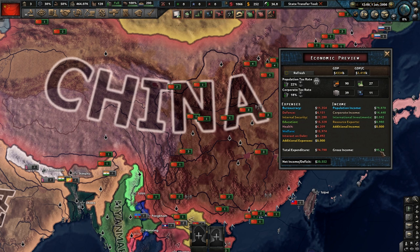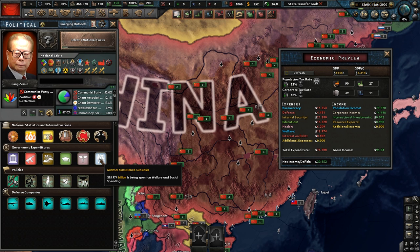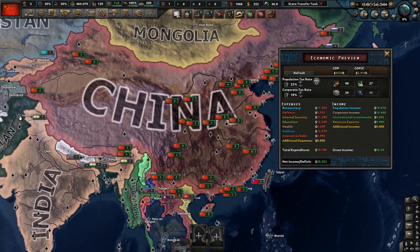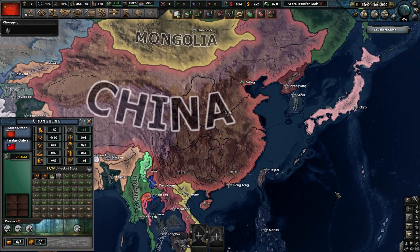Here's how much you're earning in gross income, and here's how much your total expenditures are — meaning how much is being taken away from you every day. It goes through pretty much everything on this screen: welfare, health, education, international security, defense, and bureaucracy. So you can literally see down here everything. That's just something important you need to see, but it's not necessarily one of the tips today.